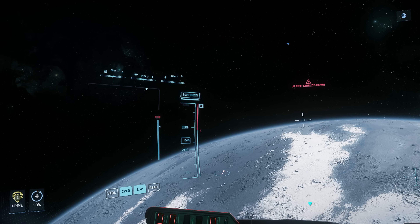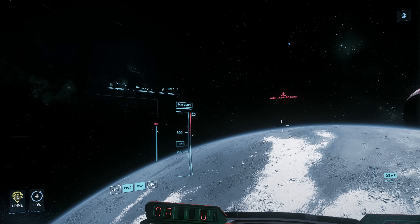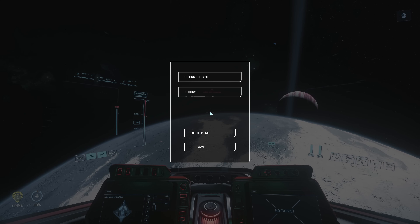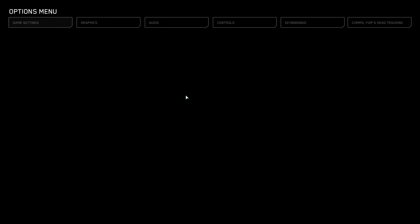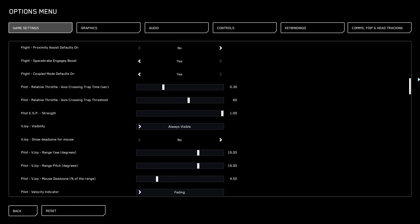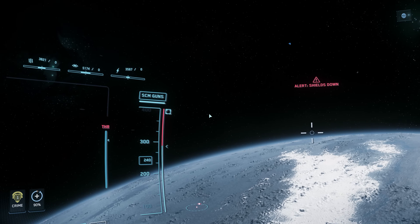As you can see, the signatures are shown here — IR, cross-section, and EM. Many of you asked how to bring up these signatures. Go to Options, then Game Settings, scroll all the way down to the fourth-to-last option: Emission HUD — Display Signature Values. Set it to Yes, and you will see your emission signature on the left side.